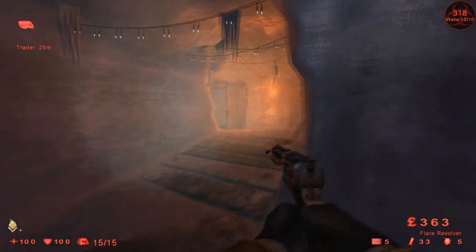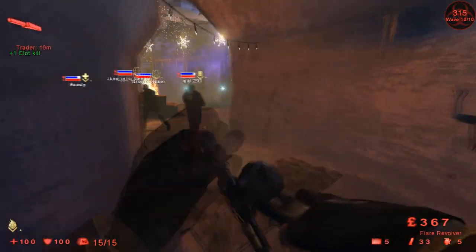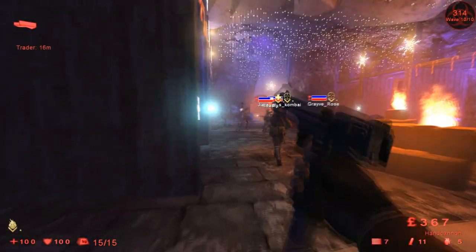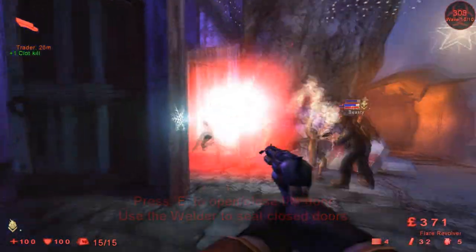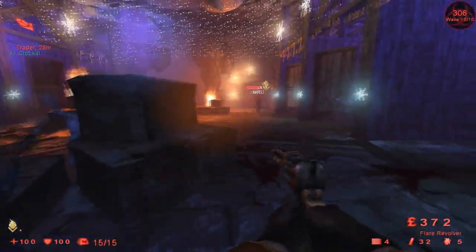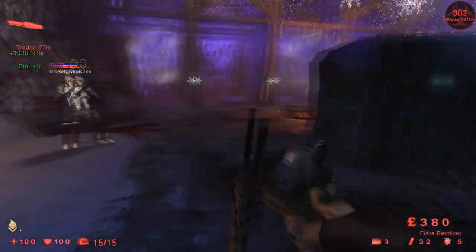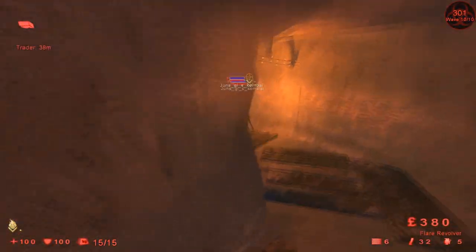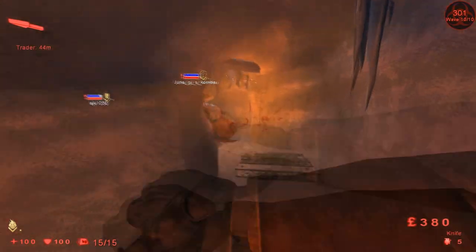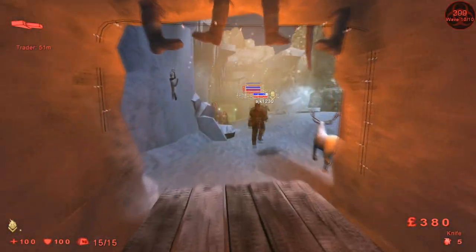One thing I really like about the flare revolver is that it does a ton of damage — even DOT, damage over time. It's just a beautiful weapon. It sends a crazy awesome magnesium flare straight ahead downrange to an enemy and just burns the crap out of stuff. You can see just how cool it looks. It's part of the community weapon pack, which I highly recommend. Even if you don't want it, just get it to support Tripwire.